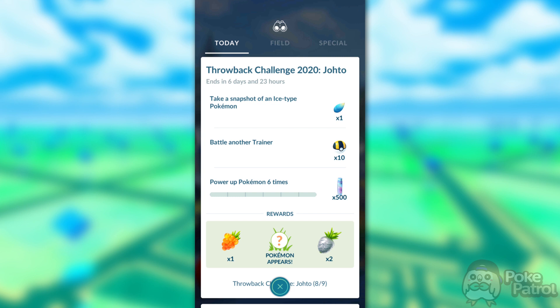For Step 8, you'll need to take a snapshot of an Ice-type Pokemon, battle another trainer, and power up a Pokemon six times. For the snapshot, just use the Ice-type you caught in the previous step. If you're having issues with the Snapshot Challenge, try taking a snapshot after you catch the Pokemon, not during the encounter — that should fix the issue. For battling another trainer, you can do this with a friend or in the Go Battle League. Make sure you stay for the whole battle — you have to either win or lose, you can't just join and leave.